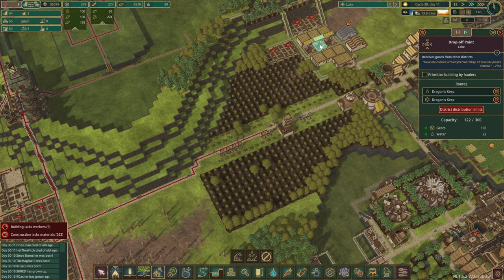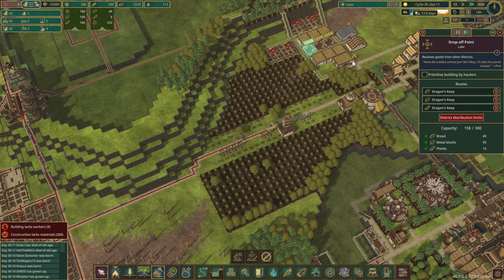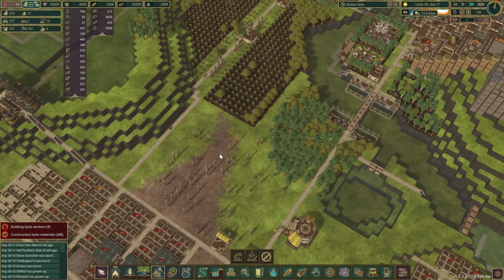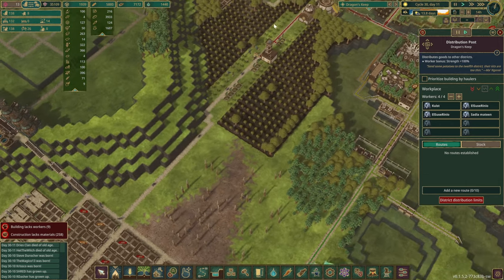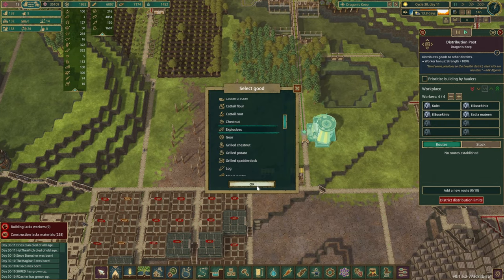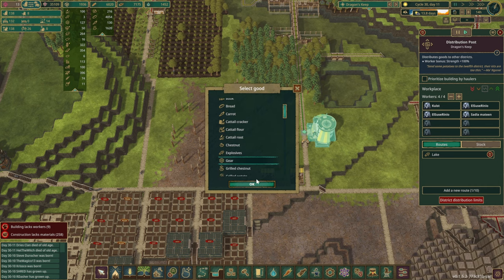Potatoes we are not going to need, so we can get rid of the potatoes. Water we are also doing on our own, so we just need gears and then bread, planks, and metal. Okay so that all makes sense. I think dynamites and gears we can put together. There's the explosives, and one more thing will be gears. Okay, we are sorted.